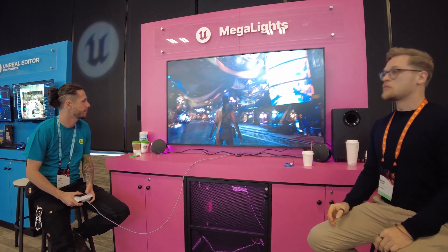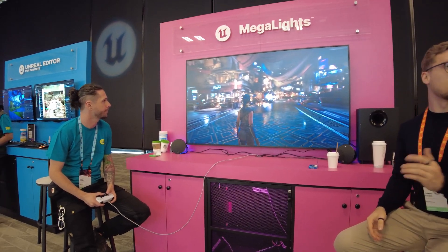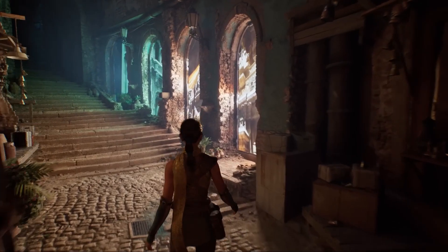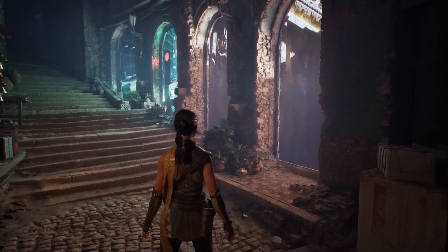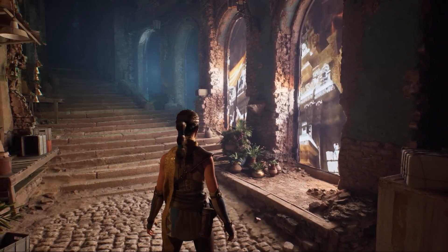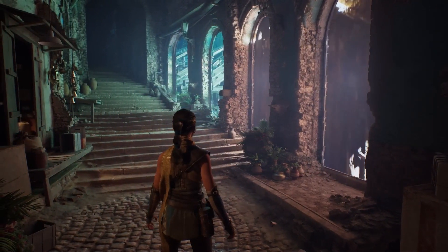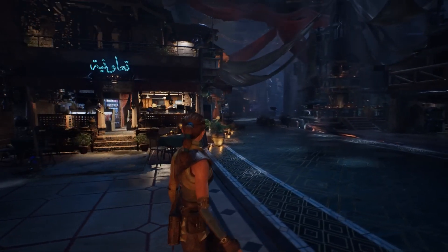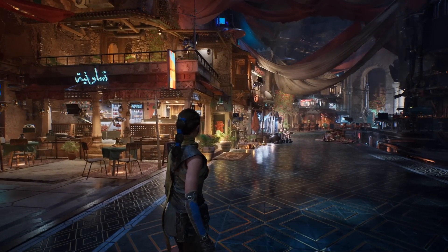Welcome back to another video. In this video, I wanted to show you guys some footage I recorded of the Megalights demo at the Megalights booth at UnrealFest 2024. If you don't know what Megalights is, basically Megalights is the new lighting feature introduced in Unreal Engine 5.5. It allows you to have as many dynamic, movable lights as you want in your scene, all casting shadows in real time and running very performantly. Epic Games revealed Megalights at the UnrealFest keynote, and I was able to record some footage of the demo being run on the expo floor.